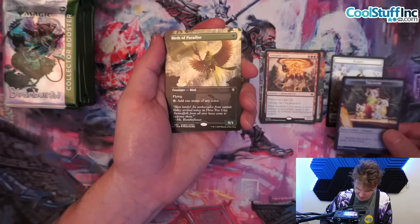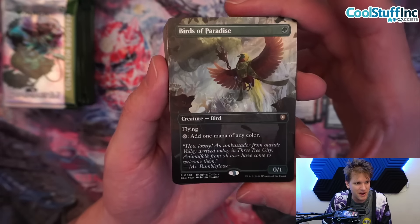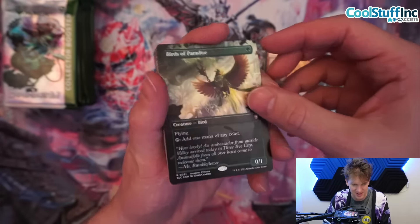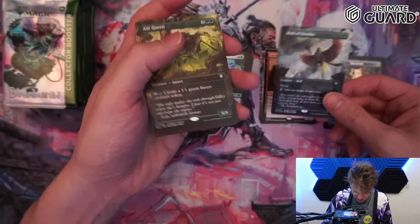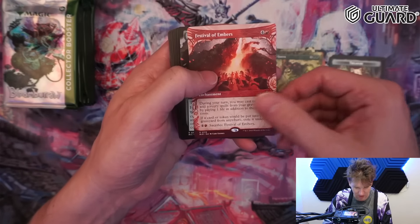That is a foil — I was hoping to get that. It's the Birds of Paradise, the Imagined Critters version, in the shiny shiny foil. Love that. We also get an Ant Queen and Festival of Embers.